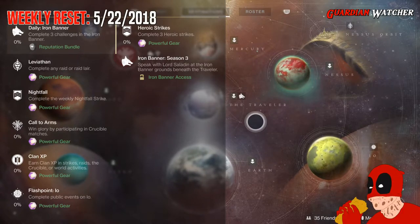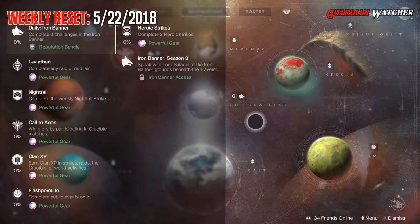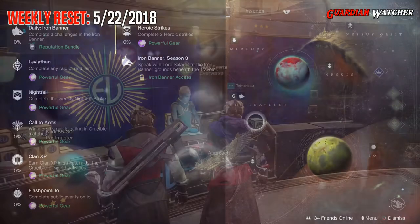The Flashpoint this week is on IO. If you do the Heroic versions of this, you can get it done a lot faster. And then we have Heroic Strikes, which we need to complete three. Then we have Iron Banner Season 3, and we have to speak to Lord Saladin.